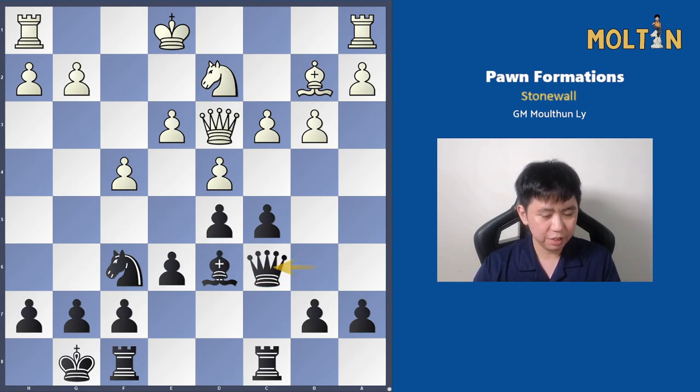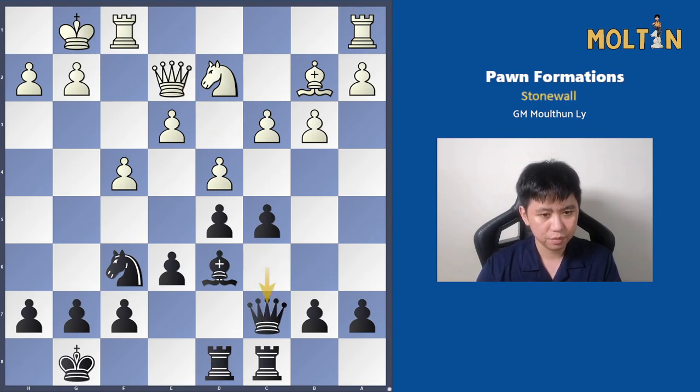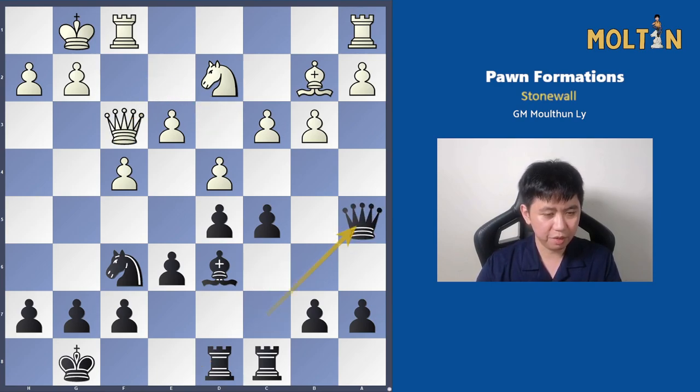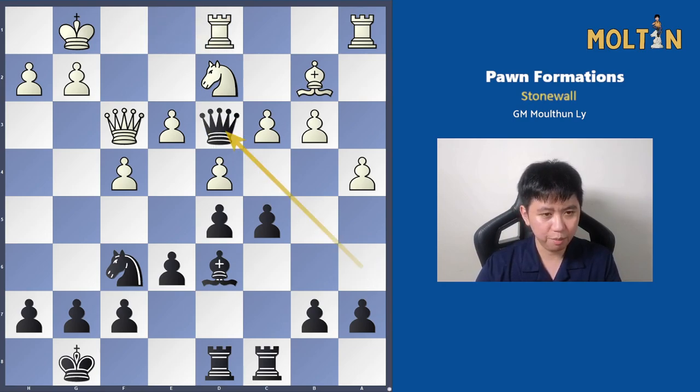But this is fine — it's actually favorable for black, as we said we're happy to exchange off all the pieces, so that's one more piece towards our goal. Now we just have to get rid of the bishops and the remaining knights. Queen c7 was played, and there's a little bit of shuffling happening. Black played queen to a6 trying to infiltrate the d3 square, and then the queen enters the game on d3.